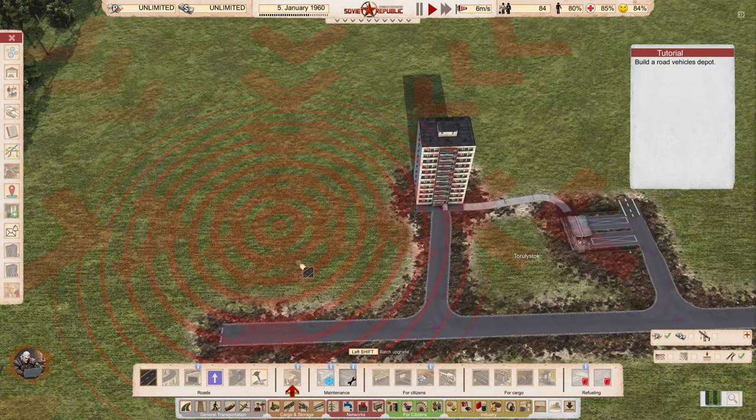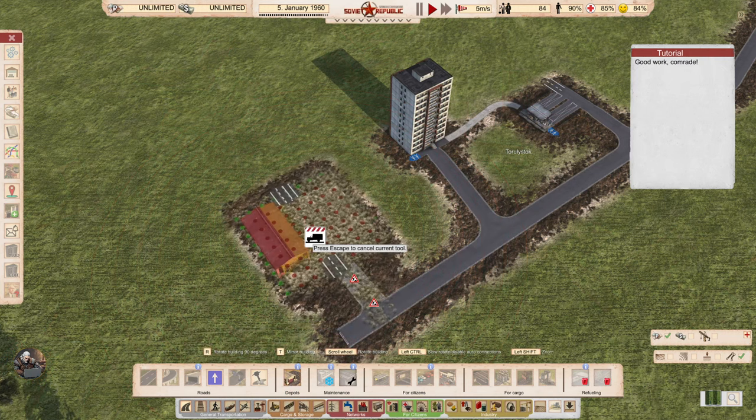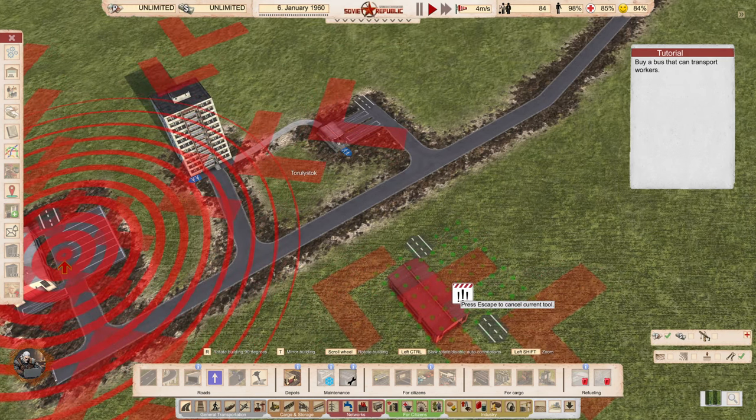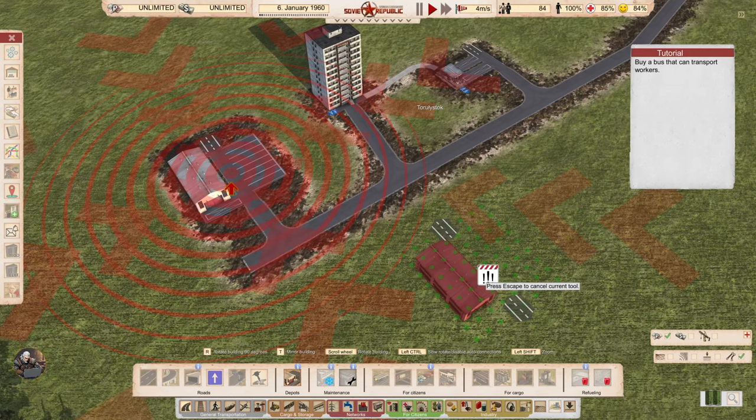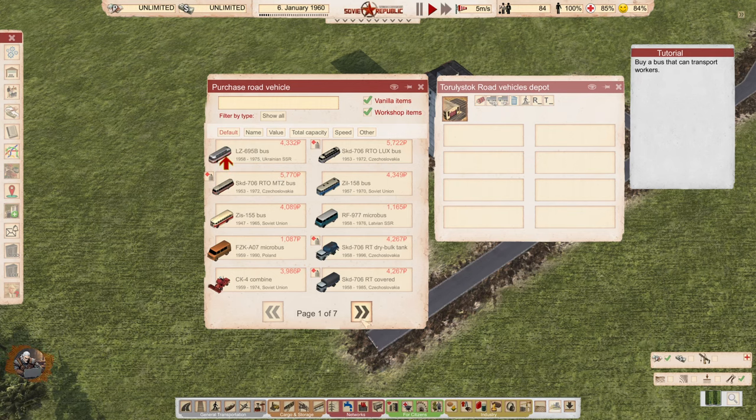Build a road vehicles depot. Yeah, in this game you need to build everything — nothing comes pre-built. Road vehicles depot — I have a smaller and a bigger one, but for today we're going to use this one. Buy a bus that can transport workers, from the depot of course. We have all the buses and everything else here — did I see a crane? Oh yeah. Let's do the tutorial. Vanilla items — and they have filters! That's amazing, they have improved on this so much.